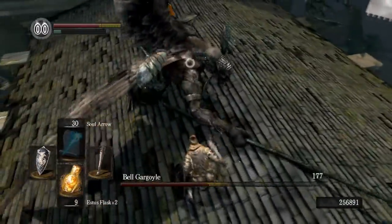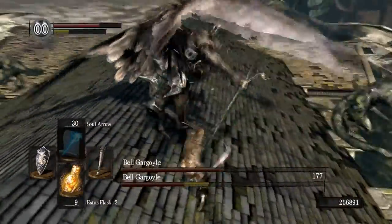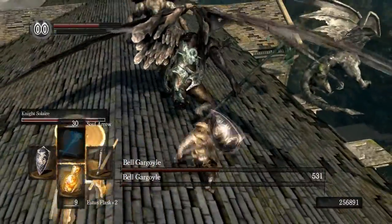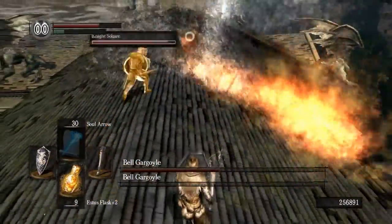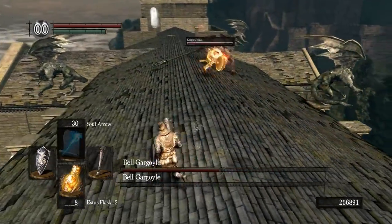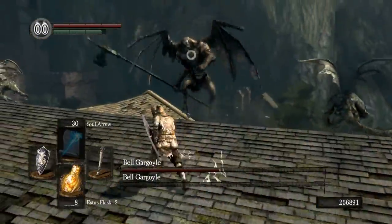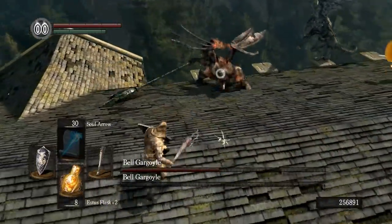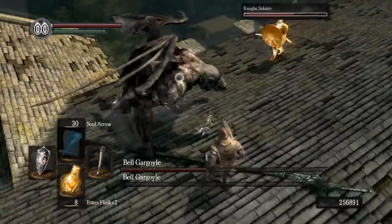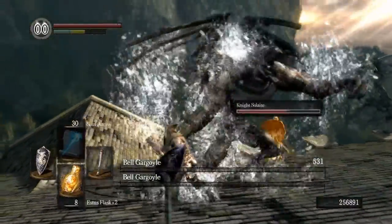I think our buddy is behind us. Go back a little bit, evade the fire, heal up, and now let's charge. Another great thing about having Solaire help you is he's going to draw some of the focus. If you're getting the focus of the fire, then Solaire is going to get open range attacks.